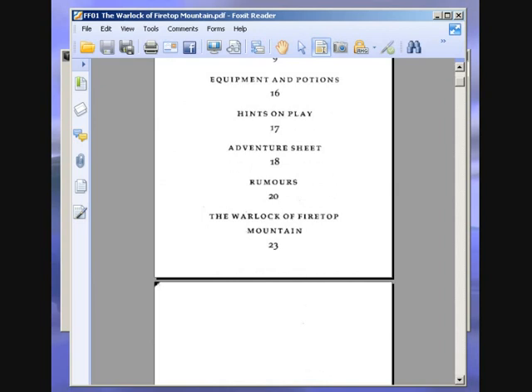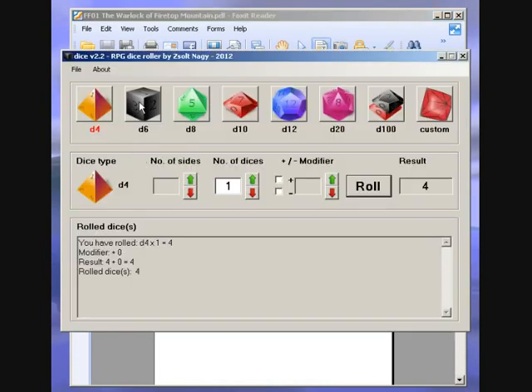How I'm going to do this is I have a dice program, so I can choose a six-sided die. I can select the number of dice — one die, two dice, that's how it works. You can just press the roll button and it's randomised. You can also use different sized dice with this program: an eight-sided one, ten, twelve, twenty, hundred.